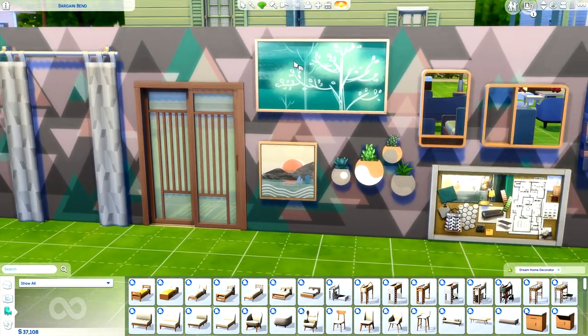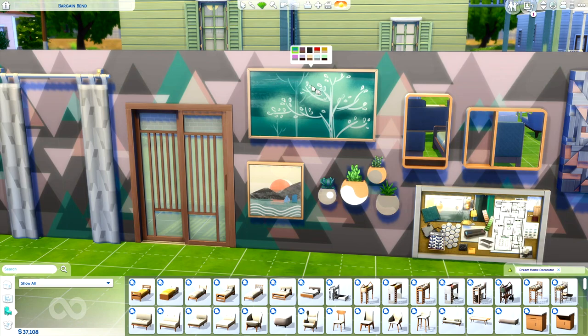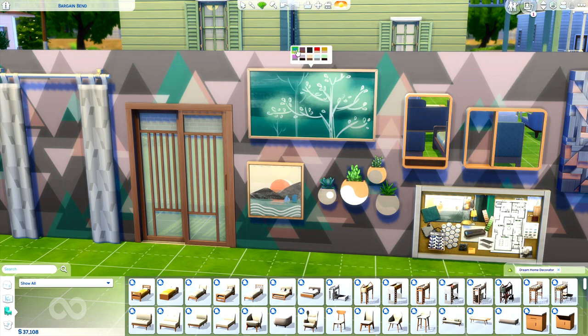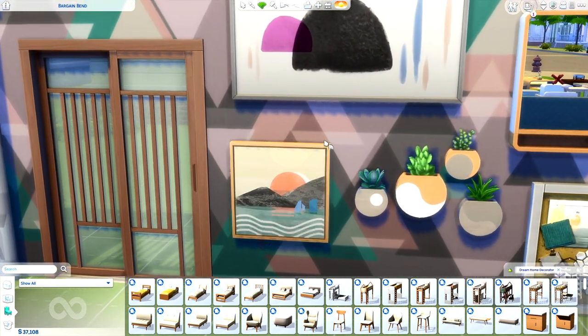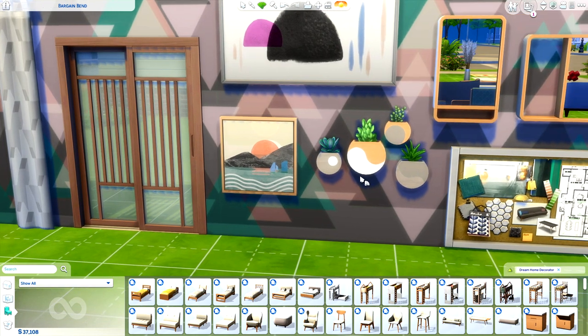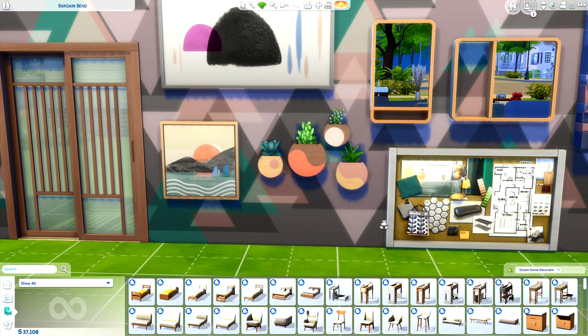For wall decor we have a couple of paintings. This one is really nice — I love the colors, they're very rich and vibrant. If you go through the swatches, some of the pictures change — you can see what appears to be a row of trees and some abstract paintings. The second painting is really nice because you can scale these down and create a little collage. All of the prints are really intricate and interesting to look at. There's also a wall decor piece that is technically a build item, featuring little succulents and patterns on the woodwork that kind of look like little yin yangs.